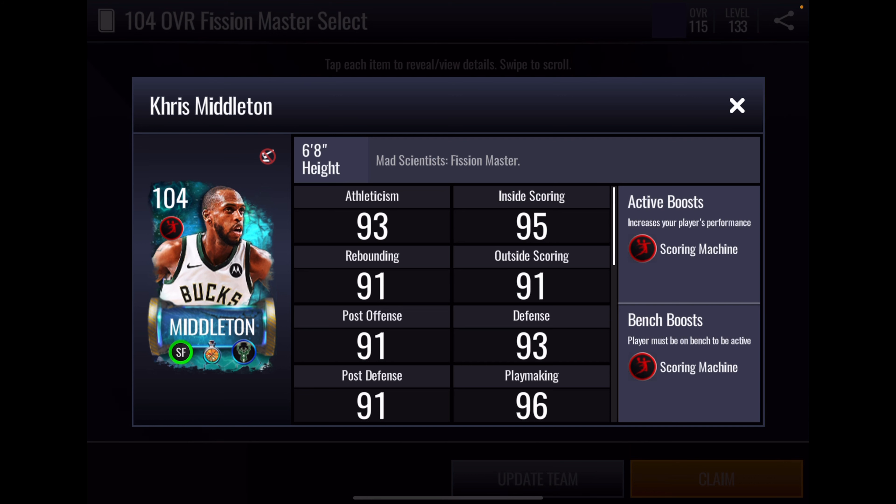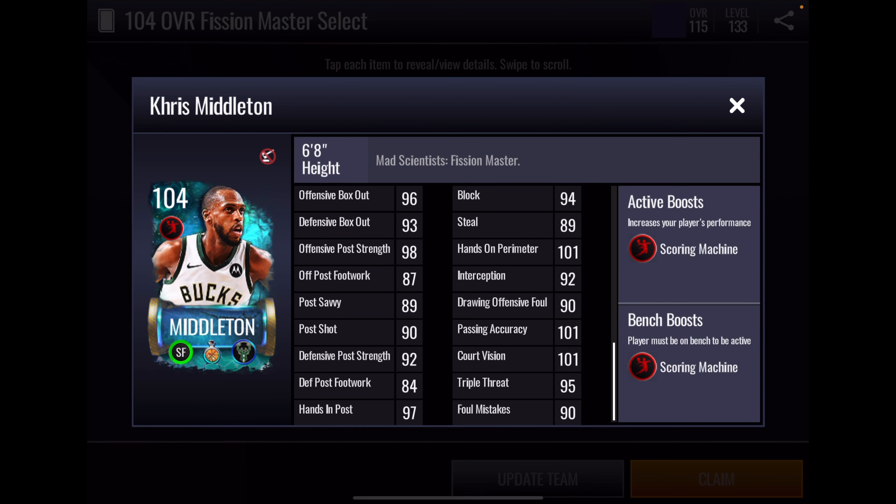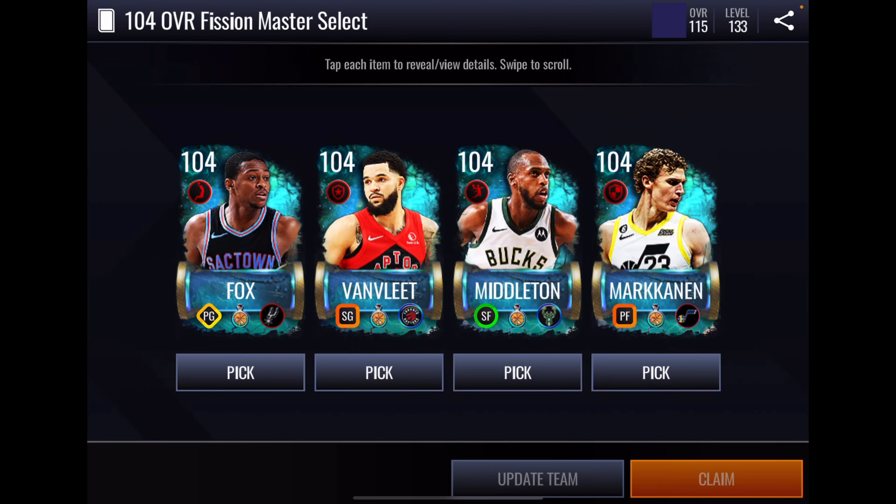Now we get to Chris Middleton. He has a plus four scoring machine boost to position. Not overly impressed with the athleticism stats, although speed and agility are okay. Rebounding is fine for a small forward; box out is fine too. His inside offensive game looks very good. Perimeter shooting is not so great, but with the team boost and his own plus four boost, he's going to be just fine. 96 on ball — now we're talking. 94 block, 89 steal, 101 — his defense overall looks pretty good. Playmaking overall looks good too.